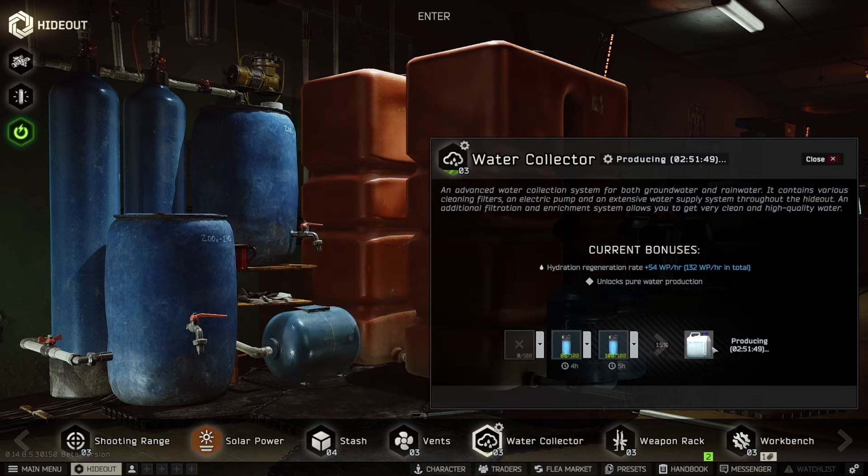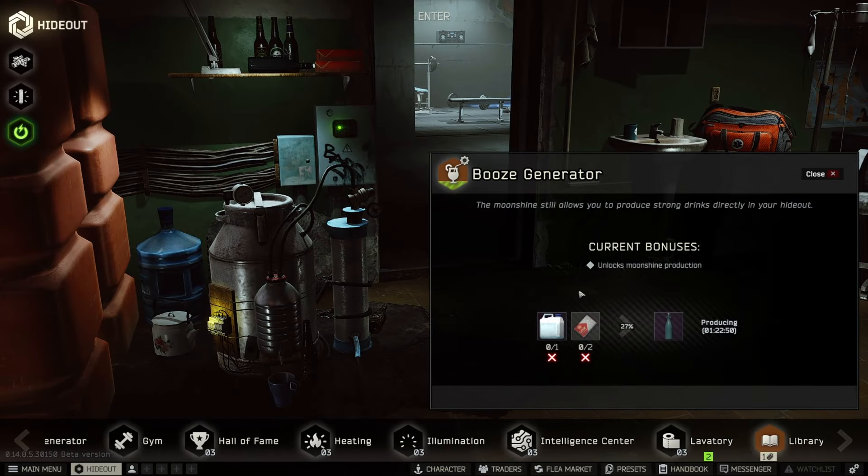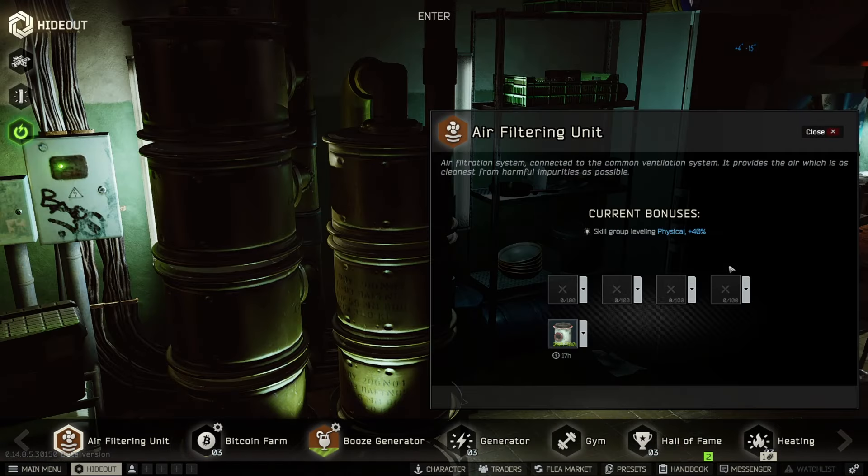Over here on the water collector it takes just under three hours to produce a purified water. Another perk of max hideout management is it allows me to store three water filters in here, and it's going to use the one on the far left first and then move to the next one. Over here we've got the booze generator — it takes less than two hours to create one. And lastly we've got the air filtering unit; max hideout management gives me two more spaces to hold the air filter, so without it you only have three, but with it you get five total.